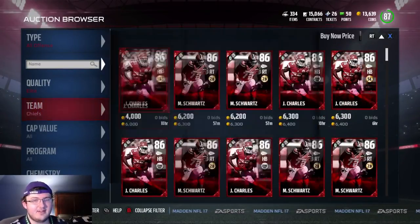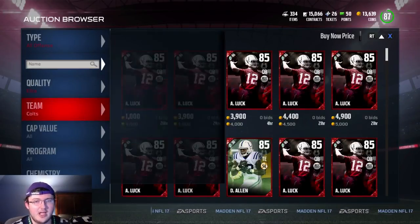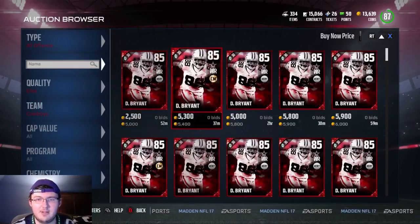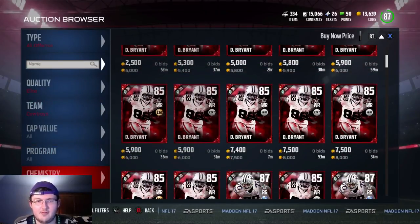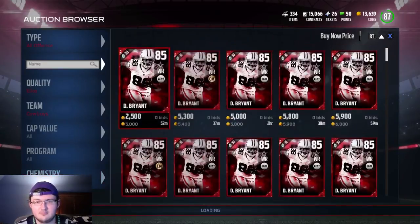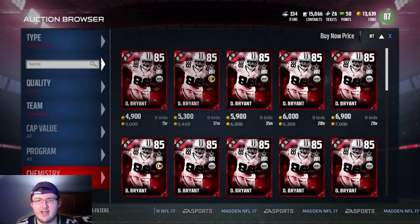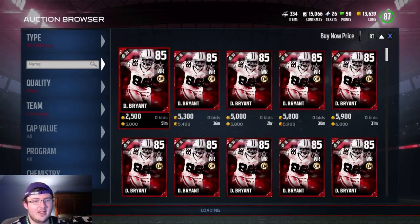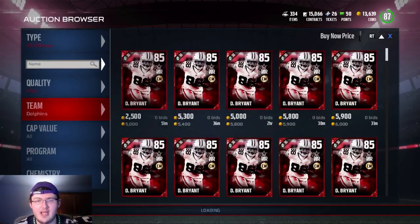Sometimes it gets a little glitchy and you kind of can't see what the chemistries are, because sometimes you have to click on the card in order for it to load the chemistries. If it does, just click on the card and it will load the chemistries. For example, 5,400 — let's see what the next test buying chain movers is. I think it's 6,000. So 5,000 is the cheapest and then 5,400 is the next. This is pretty much the best way to snipe.